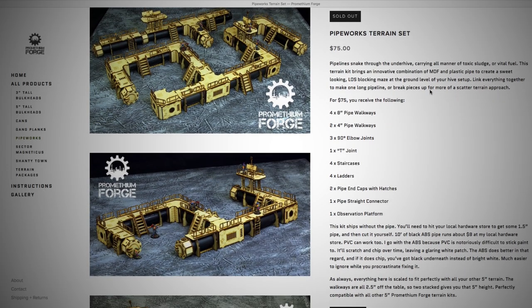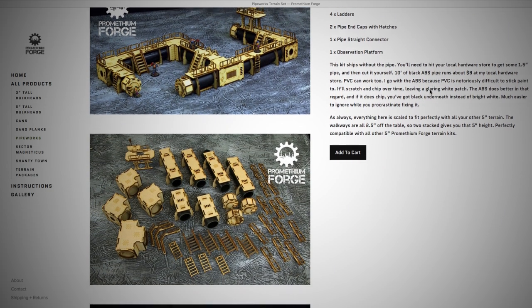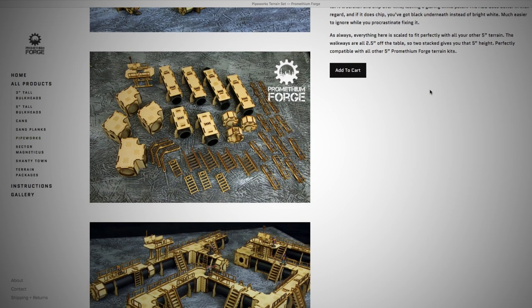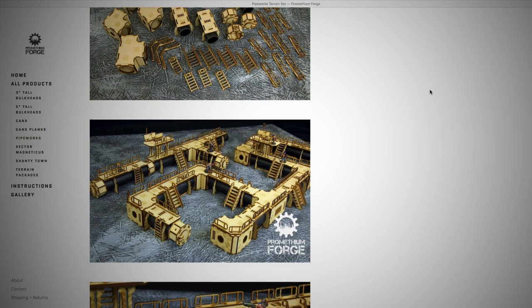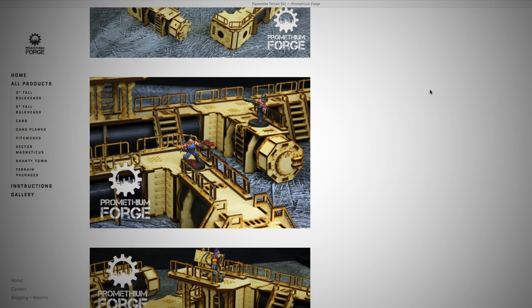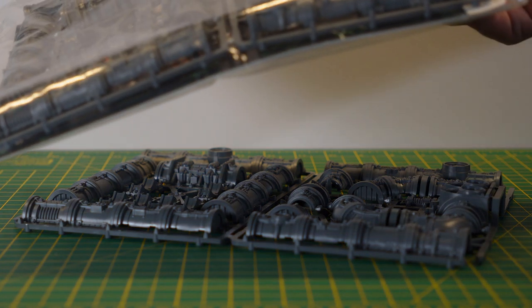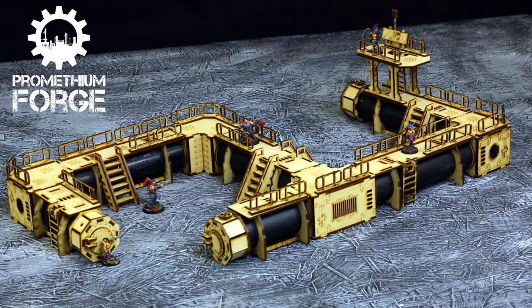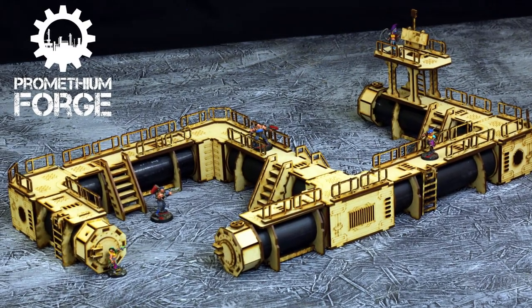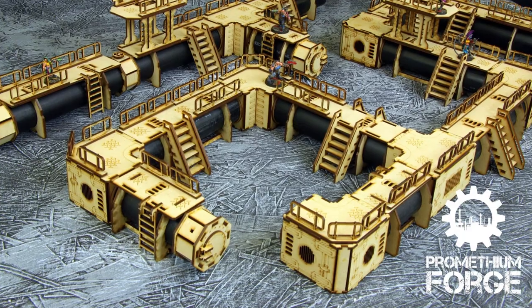Another option are sets from Promethean Forge. In the comments I've added where you can buy these around the world, as they seem to sell them via third parties. They have two that will work: Pipeworks and Sector Magneticus. You'll need to source your own pipes for the Pipeworks set from a hardware store or plumbing store, so I'm not sure how much that will be — I don't imagine it would be bank-breaking. This kit has stairs, ladders, and railings all as part of what you get, so no need to worry about those. And with some fiddling, I'm sure you could make modular multiple levels. Great if you like pipes. If not...